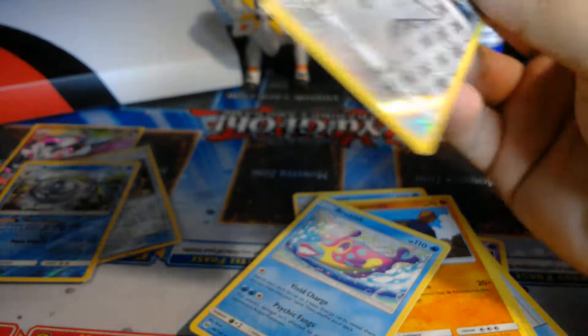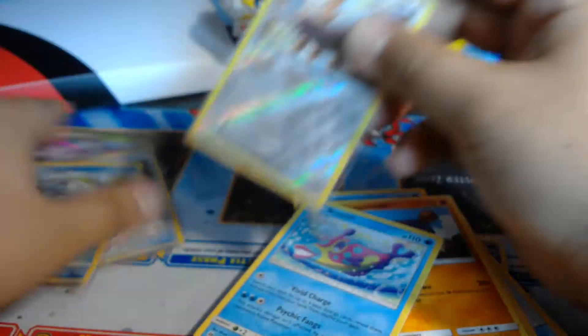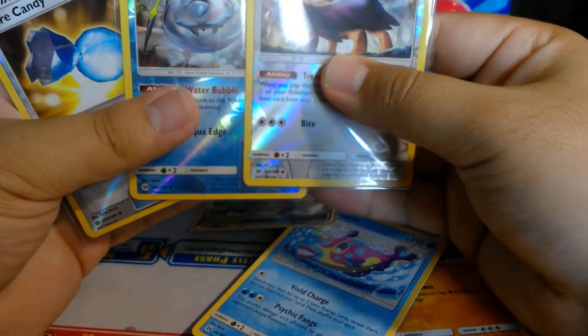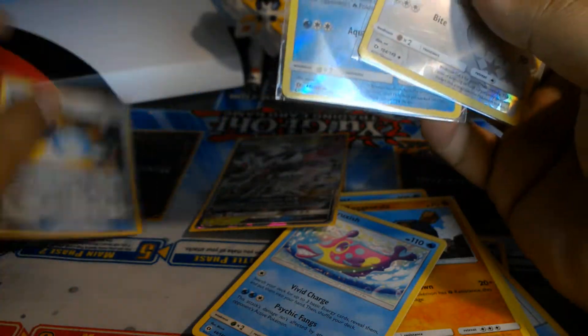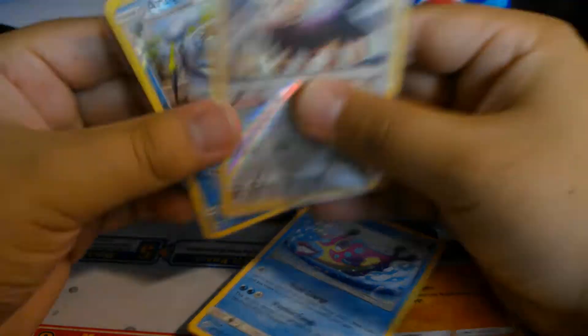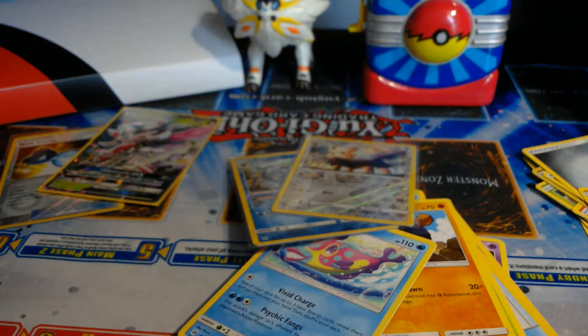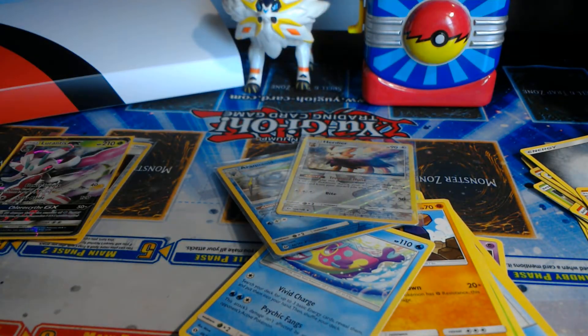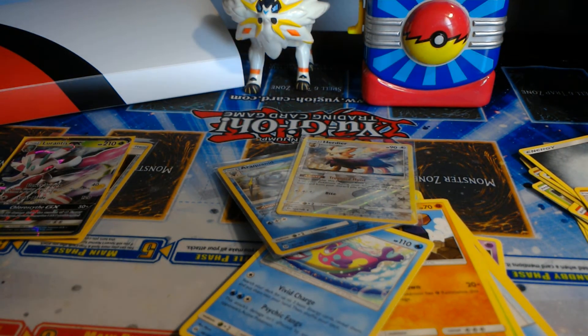So we did pull one good card — a GX today. So these are our pulls, and look at that: Herdier, Araquanid, and a Rare Candy — Rare Candies are always good. Thank you for watching, don't forget to subscribe and hit that like button if you were happy with what we got here, or if you played guess the Pokémon type and got it right. Until next time!